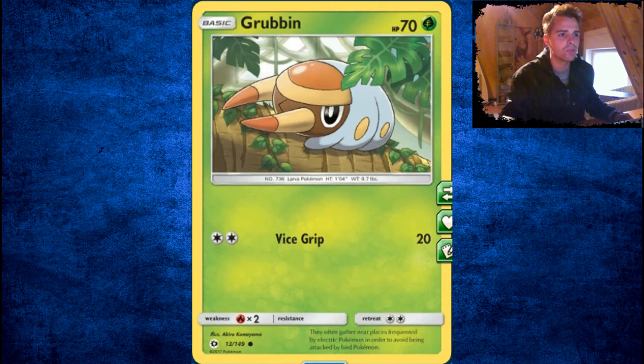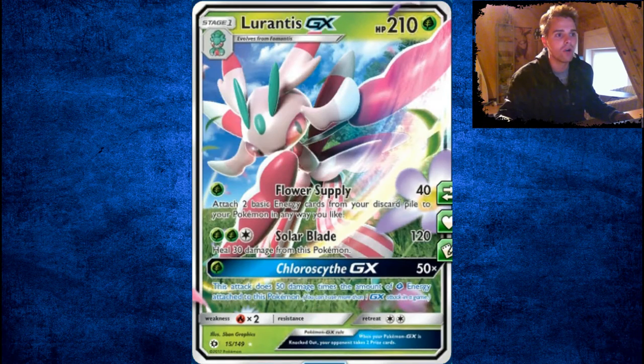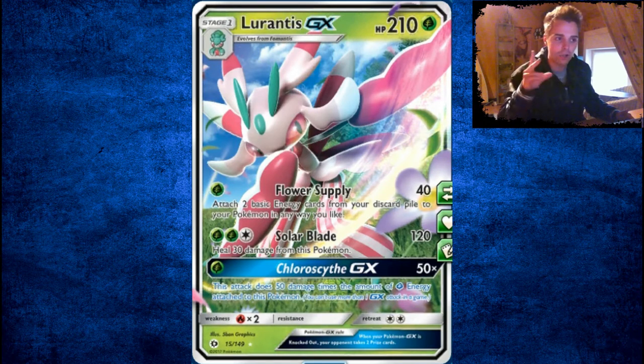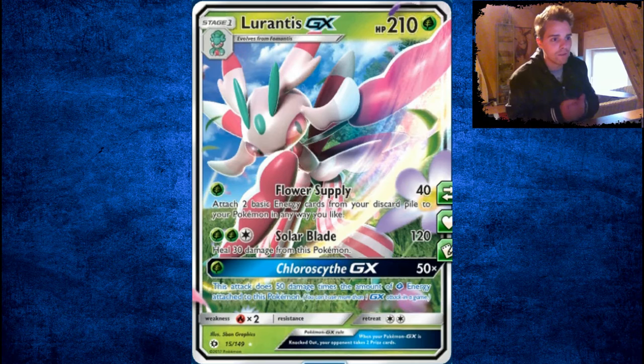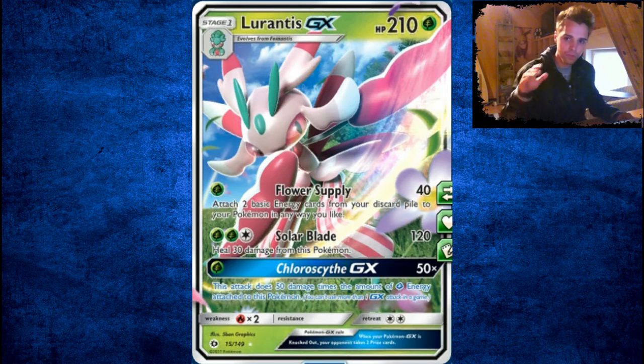I'm not going to talk about every single card, so I'm just going to skip Grubbin. Fomantis is something we need — it can search your deck for a Grass Energy and attach it to your Pokémon, so extra acceleration. But the thing we want to use it for is Lurantis GX. There's been an episode about it — episode 104 — Lurantis GX will be one of the main decks in the standard format, check it out. Flower Supply deals 40 damage and attaches 2 basic energies from the discard to your Pokémon in any way you like. Solar Blade does 120 damage and heals 30 damage, which is awesome. Chloroscythe GX deals 50 damage times the amount of Grass energies attached — with 5 energies that's 250 damage, a one-hit KO. Really something you want to pull out of your box.